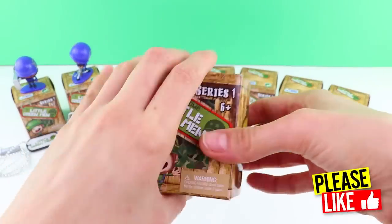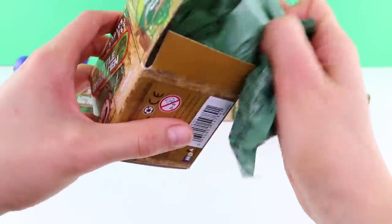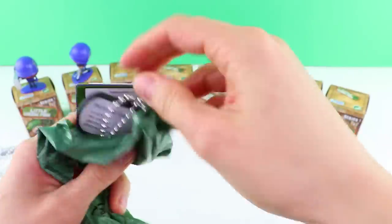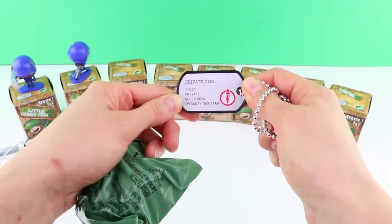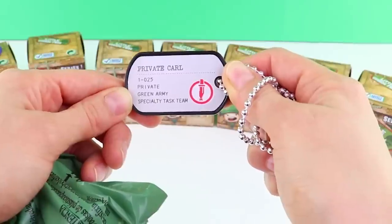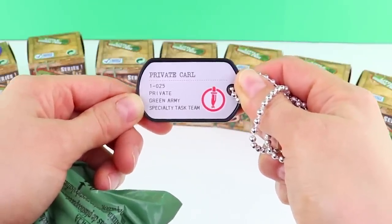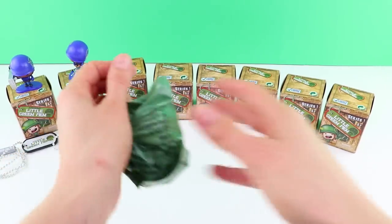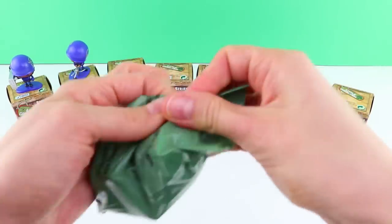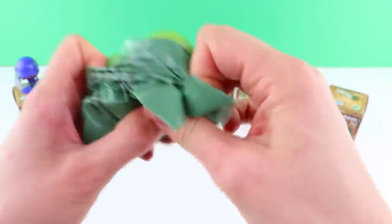Box number three of the Awesome Little Green Men. We have Private Carl. He is part of the Green Army and the Specialty Task Team. He is number 25 — that's his number. Don't forget, there are over a hundred to collect. But that's pretty cool.